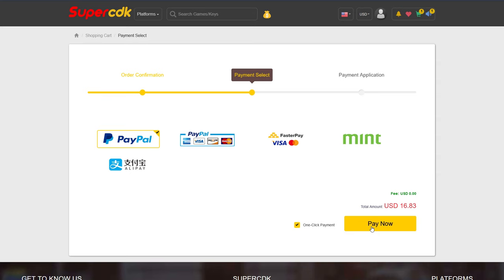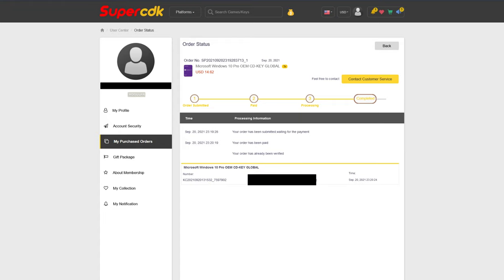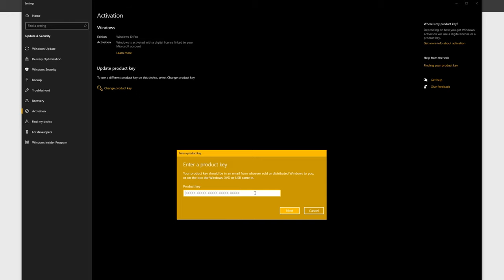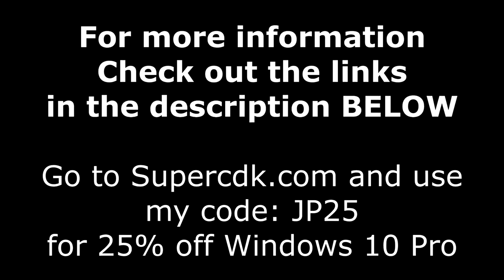Go ahead and click Submit Order and complete your checkout — for me, that's going to be with PayPal. After completing the checkout, it'll bring you to your purchased order page and it will update in a matter of seconds, or just hit F5. It came through literally immediately — I got the payment email and the delivery of the product at exactly the same time. Once you're done with that, click on View Keys and Codes and copy and paste your code in on Windows 10 by hitting the Start button and typing the word Activate. Click on activation settings, then Change Product Key, paste it in, click Next, and you are all done. For more information on SuperCDK.com and the coupon code, check out the links in the description below.